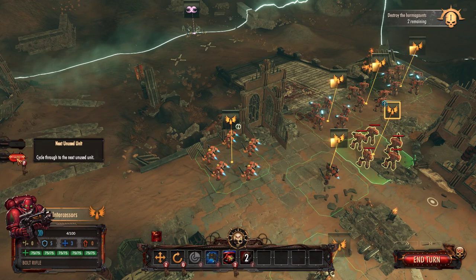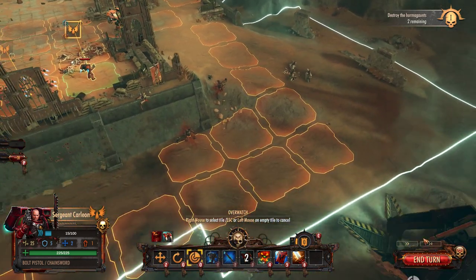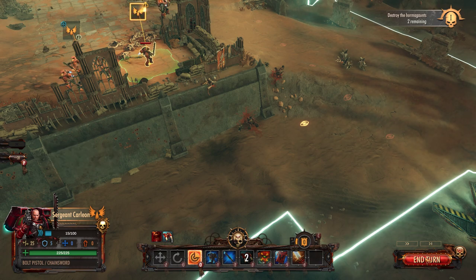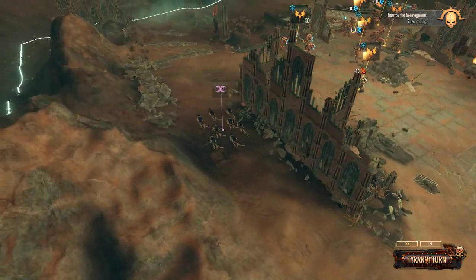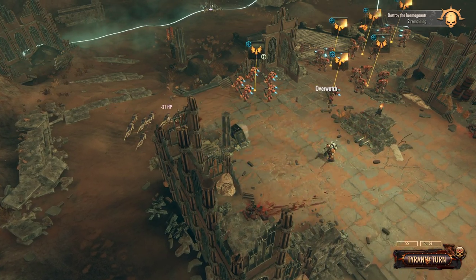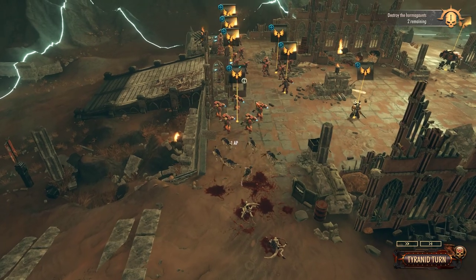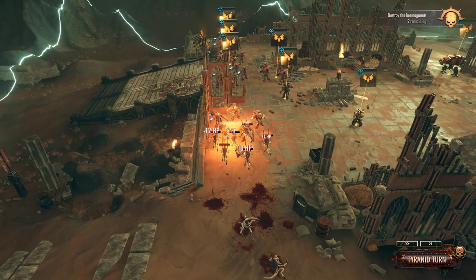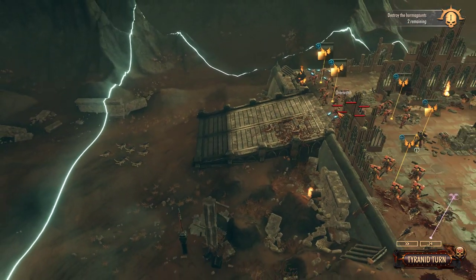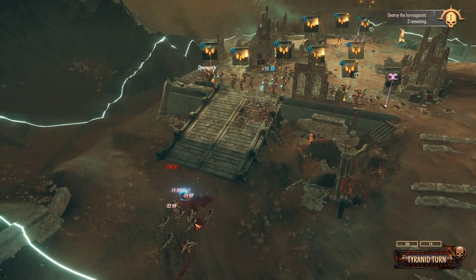You can move between the units if they've got any abilities left. Once they're all done, they're done. So now we end our turn and the enemy gets a go. You'll see a bright white line — this is the guys on overwatch now. They're going to attack these but we've got them facing that way, so they've got a kind of last-ditch defence. Next lot coming in — this is where the overwatch from all three units is going to come into play.